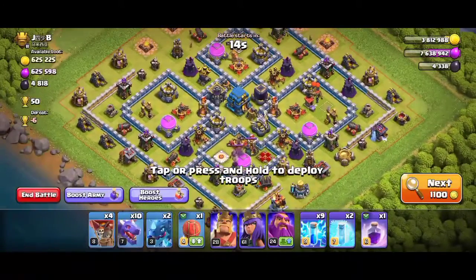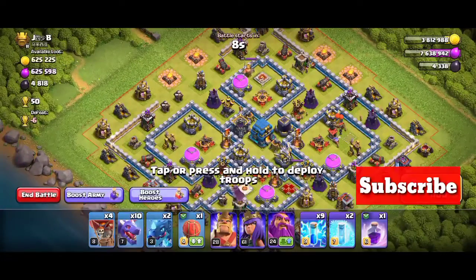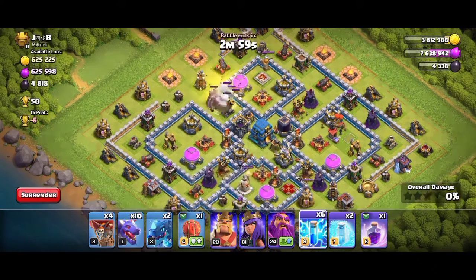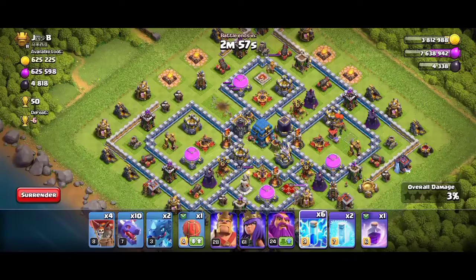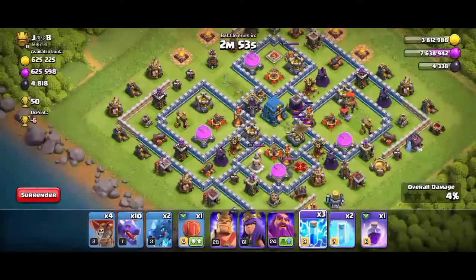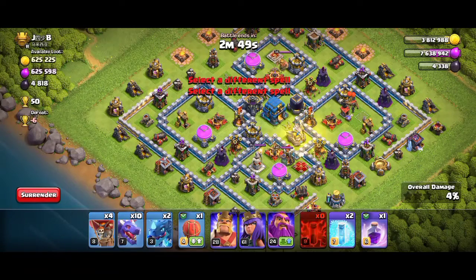Let's go for a heavy raid on this base — if I get three stars I will be getting 50 trophies. On this base, only one air defense is active and all three are under construction. Use three lightning spells to destroy the active air defense, and I will be using the remaining lightning spell on the eagle artillery.